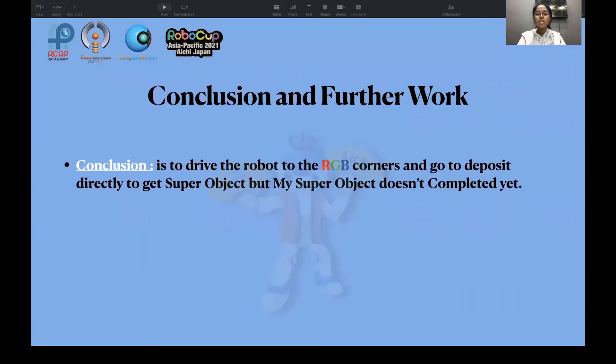My conclusion is to drive the robot to the RGP corner and go to deposit directly to get the super object, but my super object method doesn't complete yet.